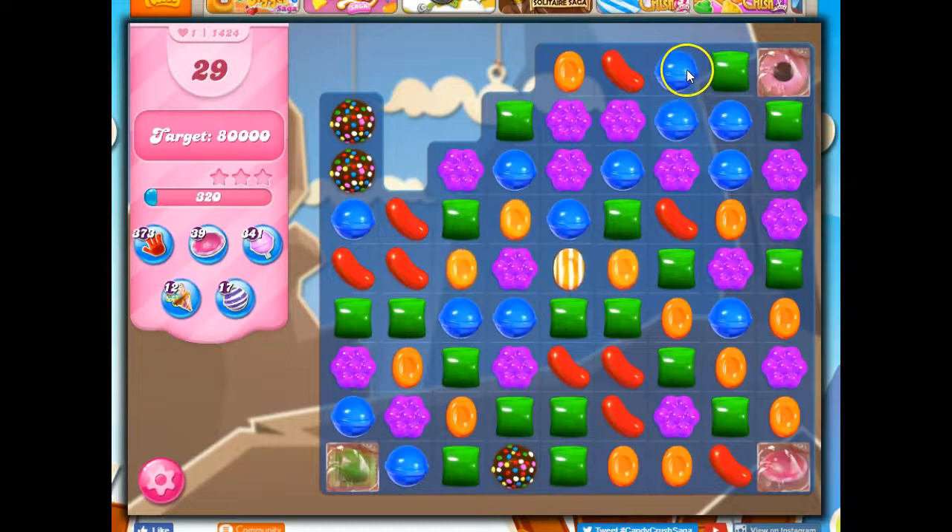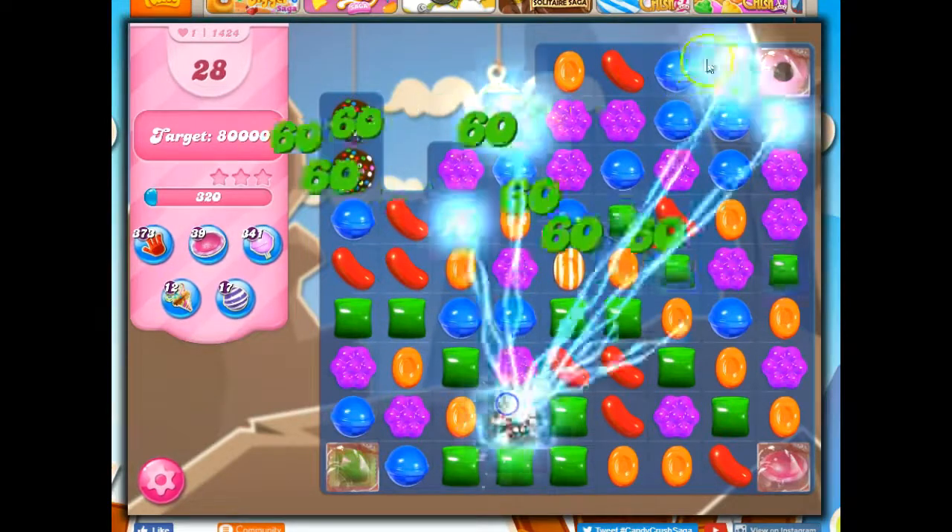So let's see — between blue and green, I count 13 blue. And for green I count 15. Okay, so green is the more prevalent color.